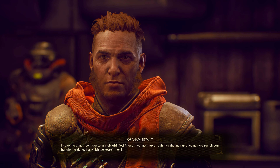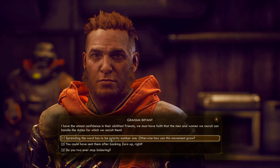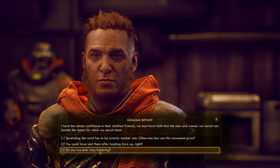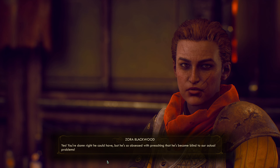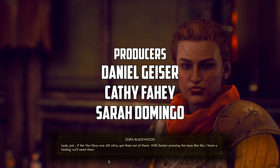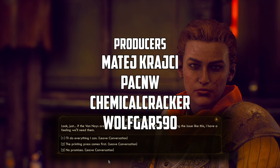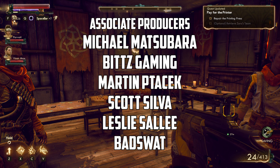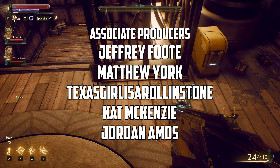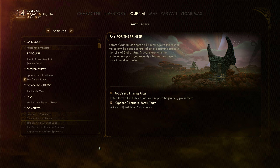'We needed reinforcements, new recruits — the Van Noys saw the printing facility with the same importance as I.' 'Is a printing press really worth all these people's lives? There's got to be a better way to get your message out.' 'I have the utmost confidence in their abilities. Spreading the word has to be priority number one — otherwise how can this movement grow?' 'You could have sent them after backing Zora up, right?' 'Yes, you're damn right he could have — but he's so obsessed with preaching that he's become blind to our actual problems.' 'If the Van Noys are still alive, get them out of there.' Quest updated: repair the printing press and optionally retrieve Zora's team. All right guys — it's about time to end it here. Still got a lot to do on Monarch — hope you're enjoying! Like, comment, subscribe — I'll see you in the next one!